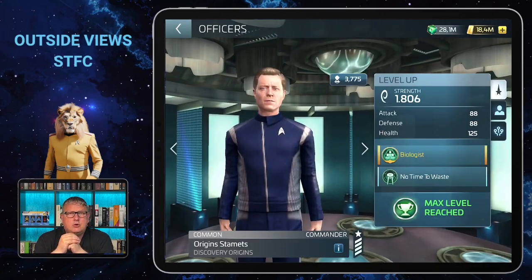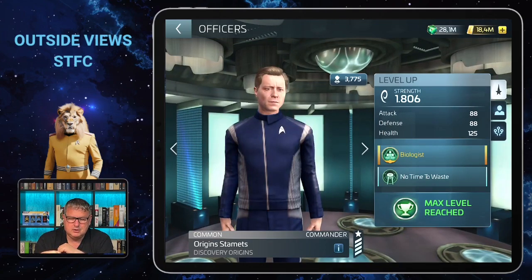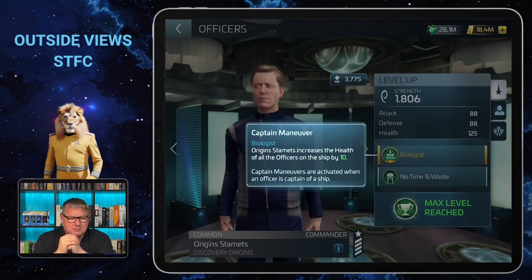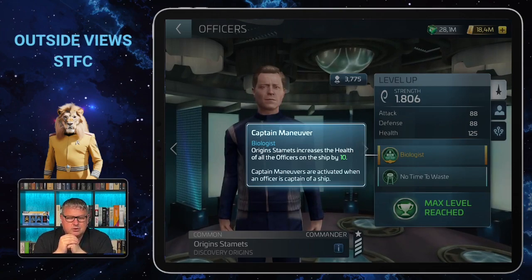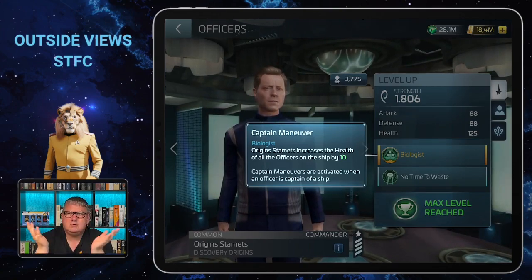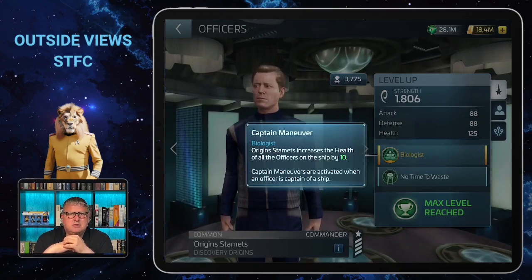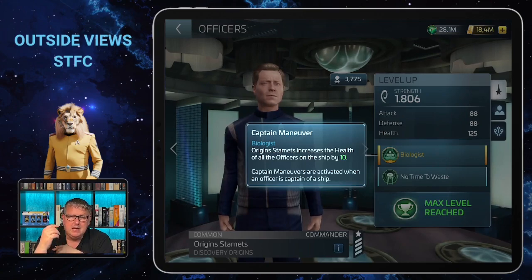He does have a captain maneuver and that's called Biologist — well, he's an engineer flying with fungi, so that fits a little bit. Origins Stamets' captain maneuver increases the health of all officers on the ship by 10%, so like Origin Saru, he brings defensive advantages to your ships if you need to live a bit longer while hunting hostiles.